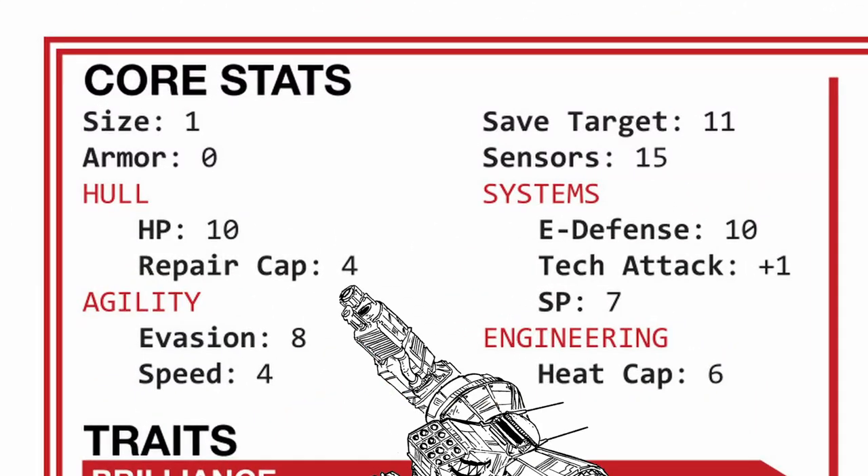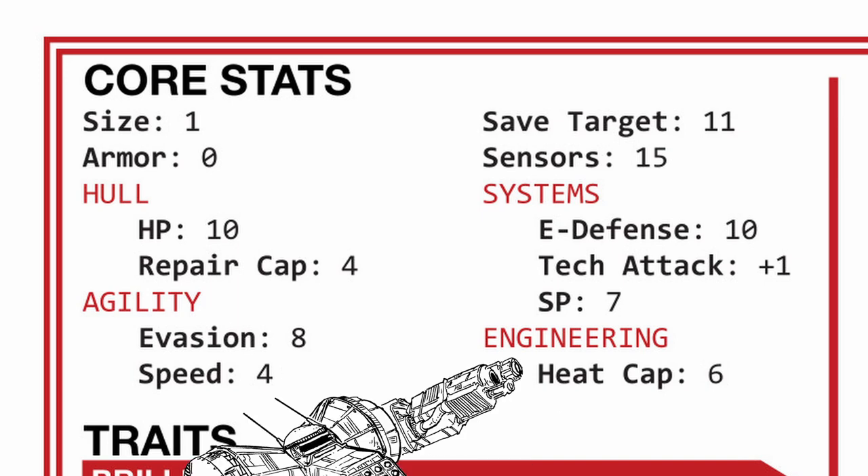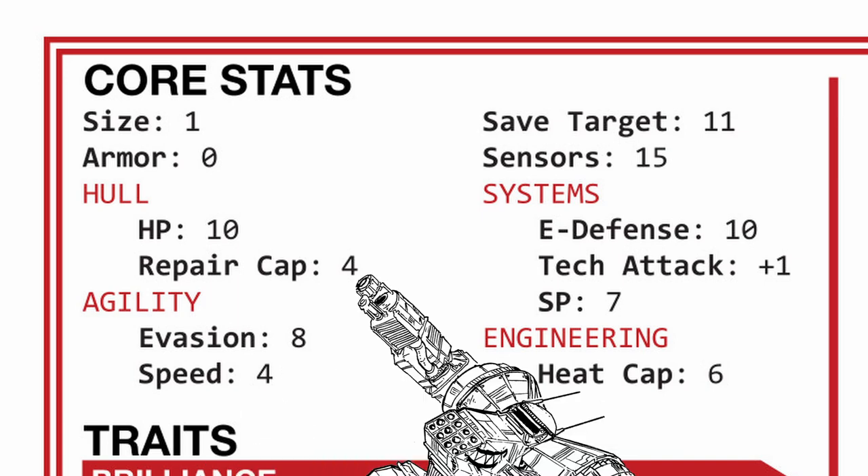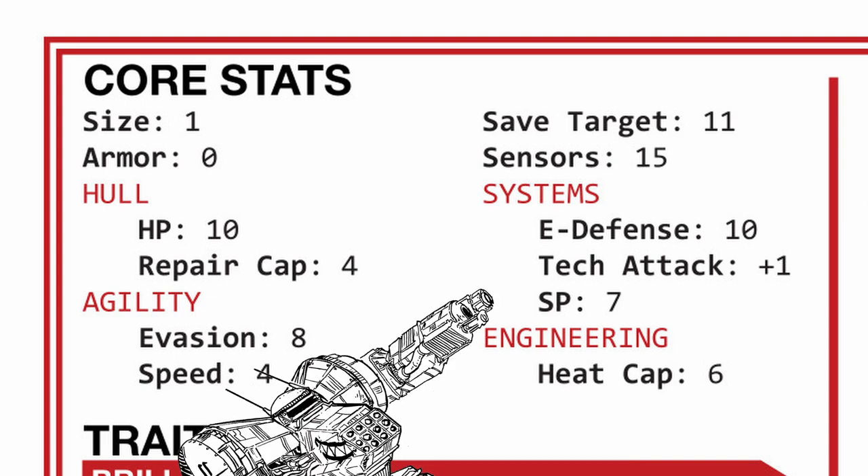Looking at its stats, the Komaluma has the same stats as the Everest in size, health, evasion, speed, and heat cap. Everything else, however, is a little different. It has lower repair cap, but in exchange, as a tech support platform, it has good save target, long sensor range, higher e-defense and tech attack, along with seven base systems points.